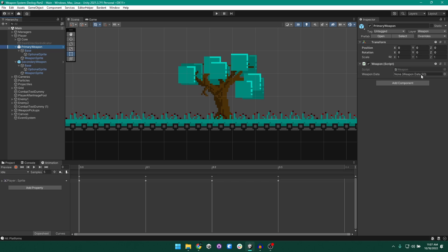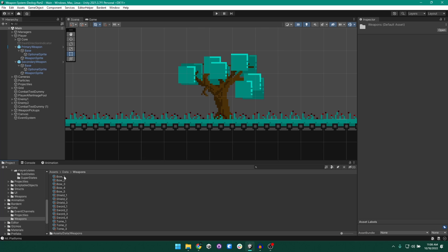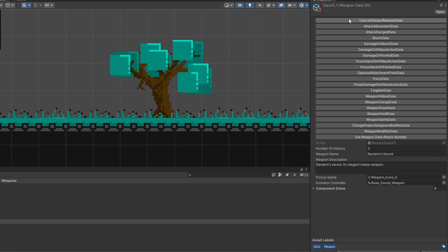Every weapon has a weapon data scriptable object. If we go to our project's data folder and look at weapons, we can see a bunch of scriptable objects representing all the different weapons. Let's take a look at how these scriptable objects look — let's look at our basic sword. Opening this in the inspector, you'll note there are a bunch of custom editor buttons. The scriptable object has basic information like the weapon's name, the number of attacks, a description for equipping/unequipping, a pickup sprite, and an animator controller. The most important part is the component data list — our sword has attack movement data, damage on hitbox action data, knockback on hitbox action data, and so on.